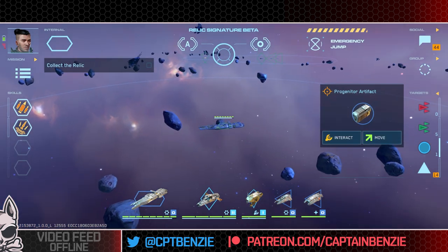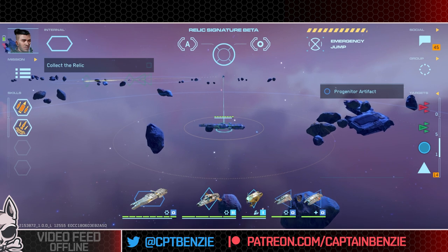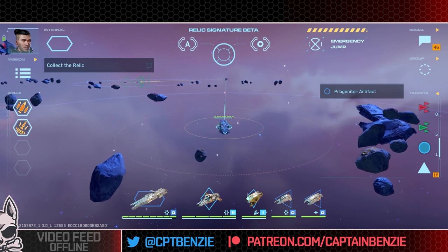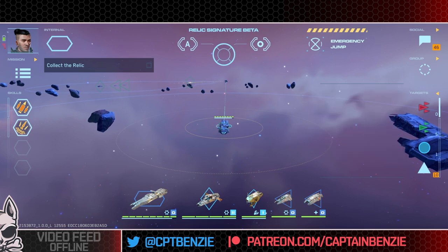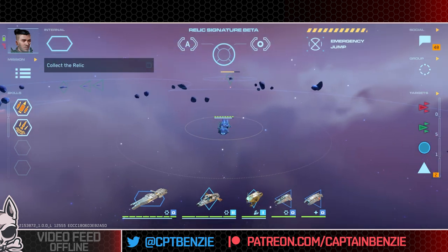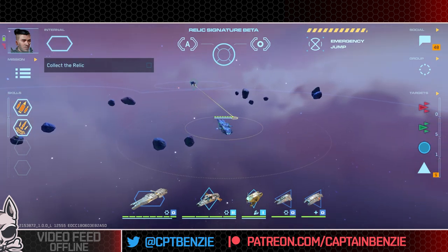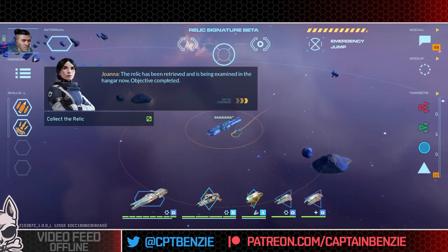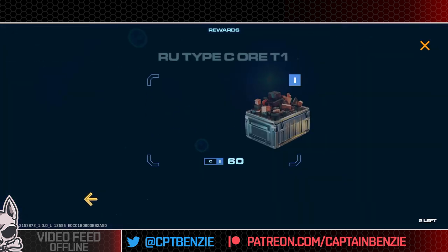Progenitor artifact — interact. There we are! See, sometimes it's really, really simple. I just needed to move to that artifact and do some stuff. And nowhere had it ever told me that. We got the relic — it's been examined by the hangar now. Objective complete! Huzzah. They're cool, fun missions, and I actually like the combat system.